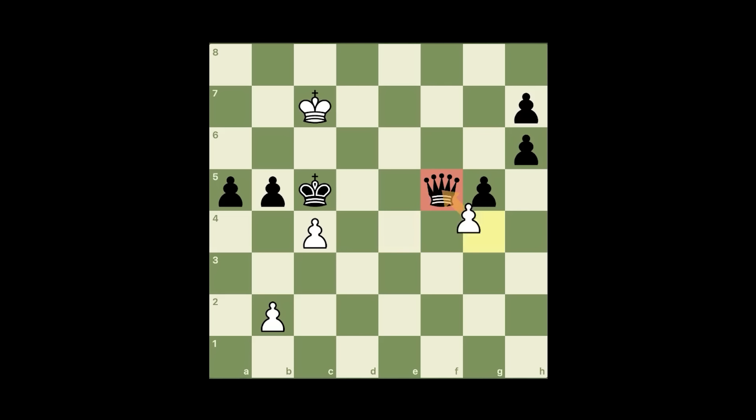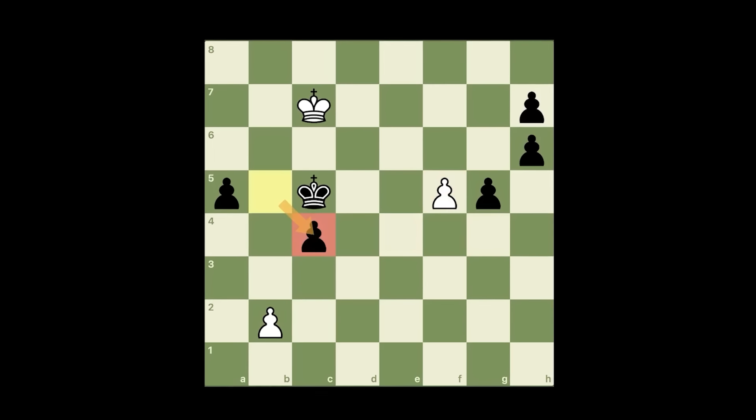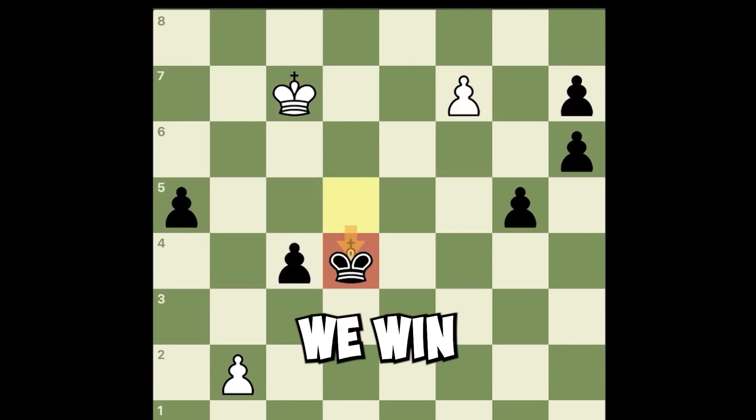Queen a5 check, queen check. If queen takes queen, pawn takes — the king is stuck. Pawn takes, too late. F6, king here, I push — any way with that it's winning.